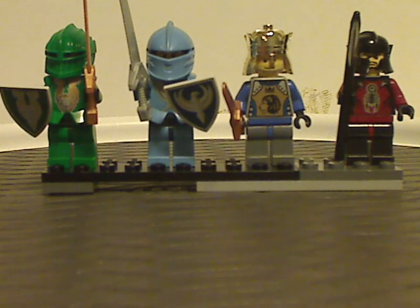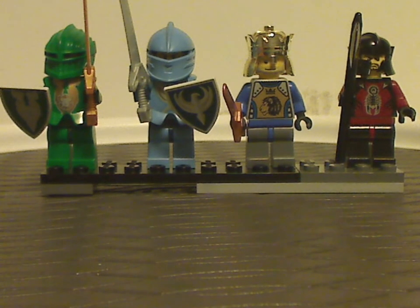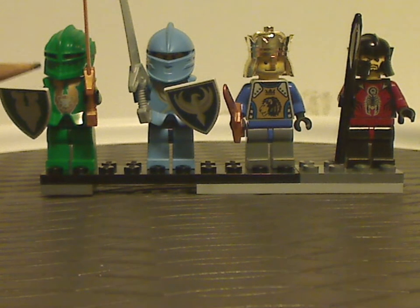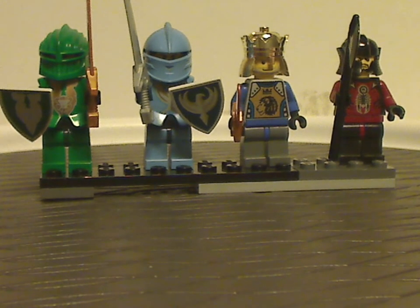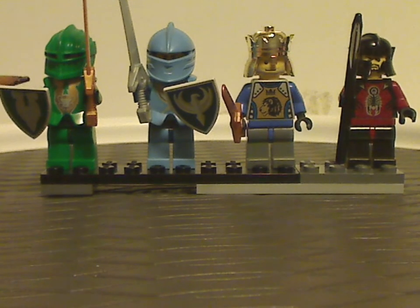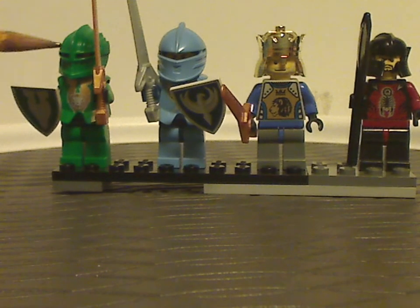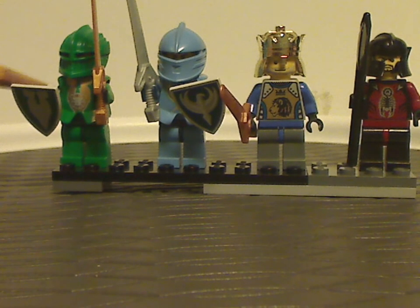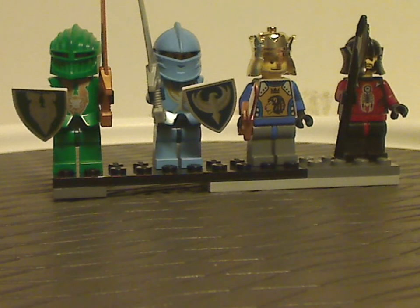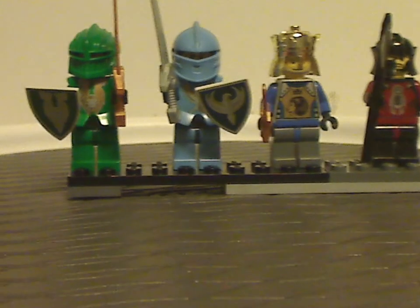First off are the minifigures, including enemies, wearing these two sets. First we have Raskus, his year 2 minifigure version. And included in both sets is Jayko, his year 2 version. This time Raskus does have that classic armor piece on him, but with some nice printing to it, which the 2004 version didn't have. So that's a nice change.